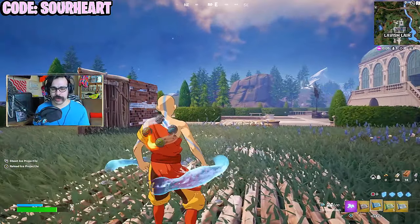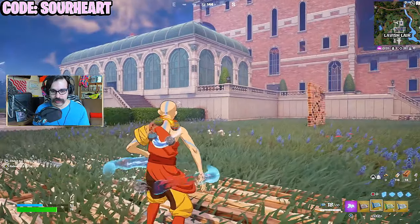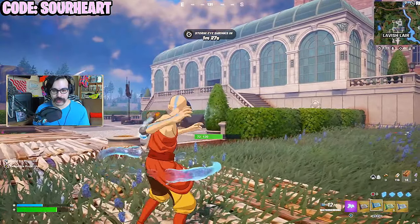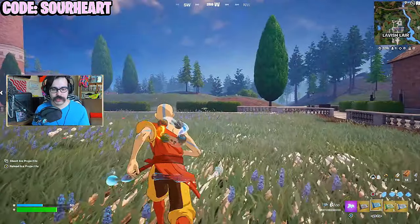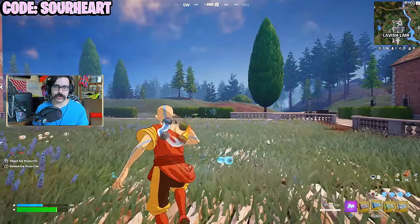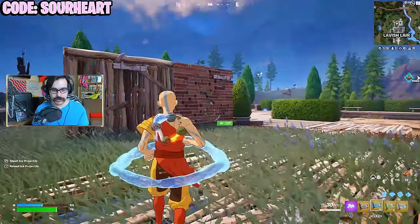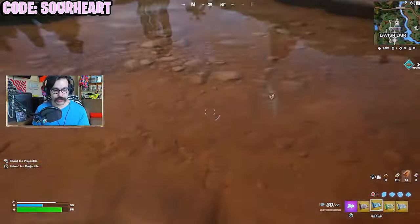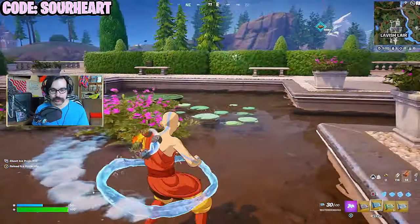Next we have the waterbending, which is by far my favorite. It fires a burst of ice shards, and these things are near hitscan. This weapon is pretty much the best rifle-type weapon in the game right now, at least unvaulted. It also has the benefit of infinite ammo, so if you're in a squad-based mode and you guys are running low on ammo, you can just pick this up and not worry about it. And it also has healing while in water.